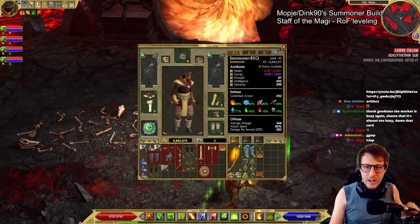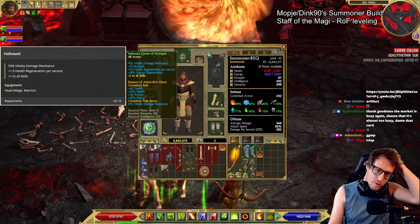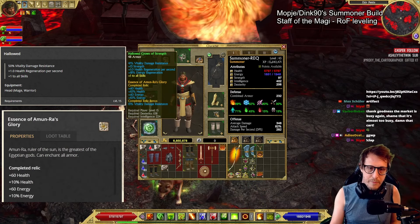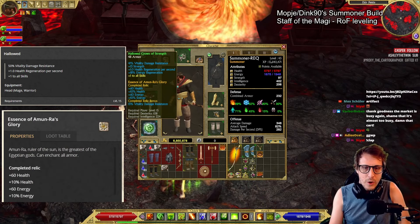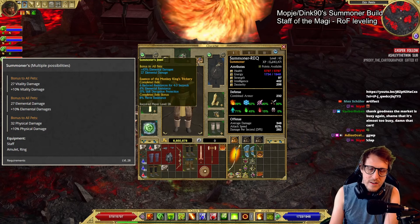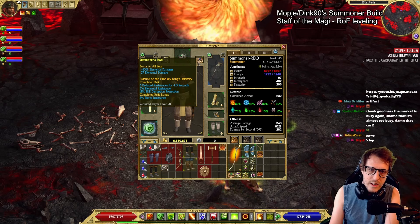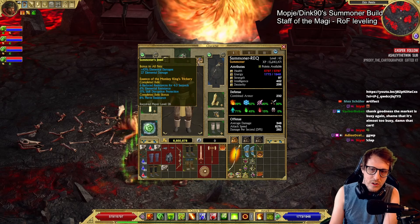Here's just a little quick look at our gear. As always, we got the hallowed hat. This rolled strength, which is boo-boo. I put Amunrah's glory on here. We have two Summoner's rings. Summoner is tier 3 prefix for pet damage. And we're just using elemental damage, no particular reason.